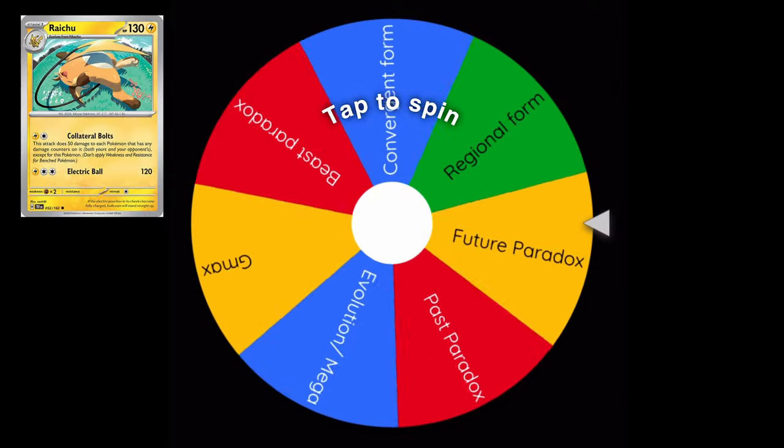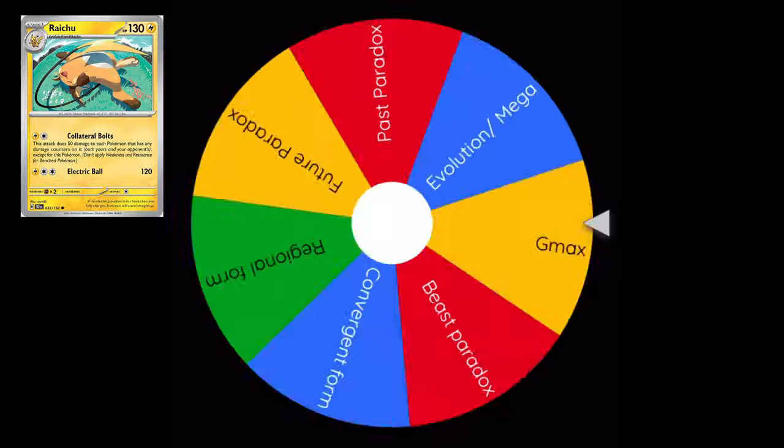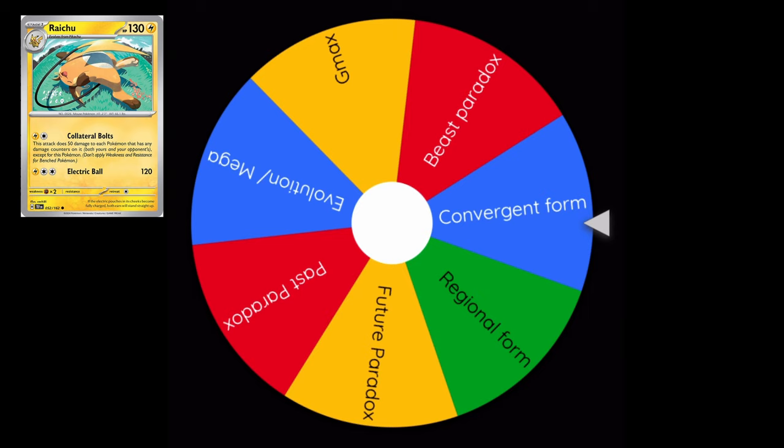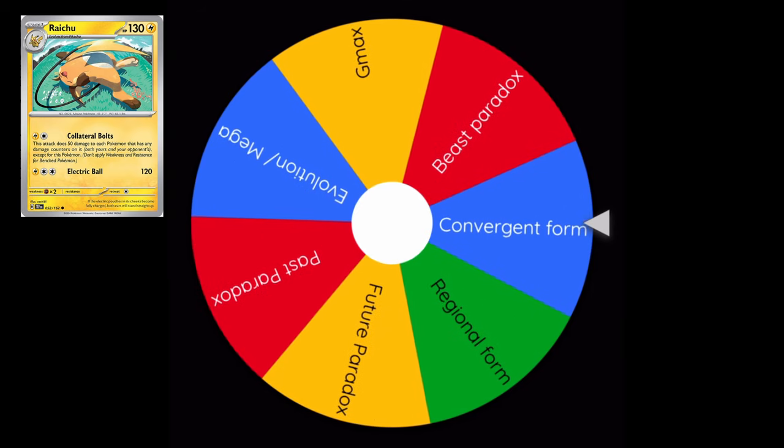Okay, let's spin for our first card — Raichu. And we got convergent form. Oh, this will be interesting.